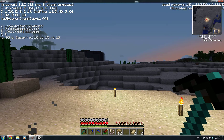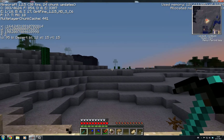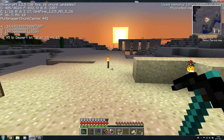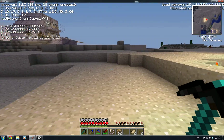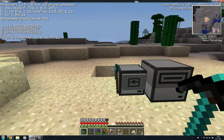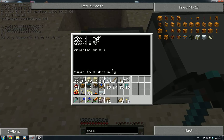The direction we're looking now is north - that's the minus z-direction. Every time we turn right we do plus 1, so direction number 2 is east, number 3 is south, and number 4 is west. We're looking west right now, which is number 4.